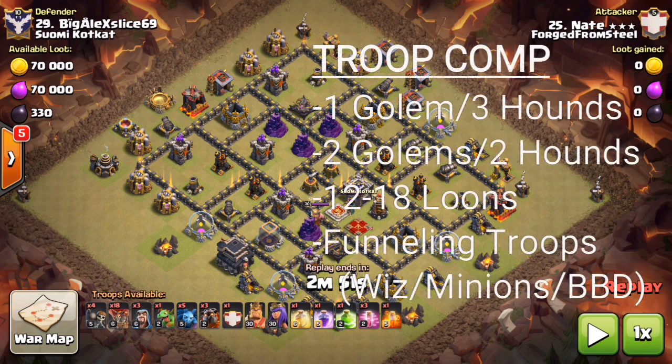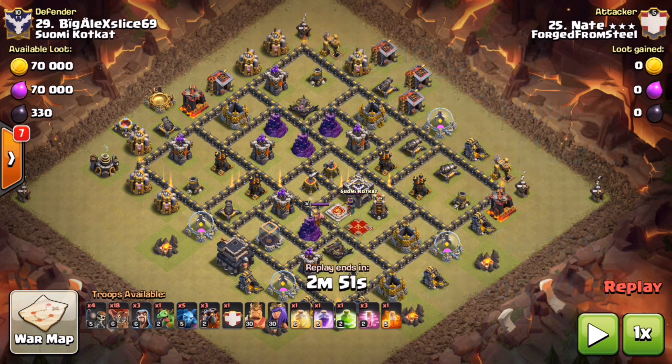For troops, if you're bringing one golem for one air defense, that leaves you three hounds for the other air defenses. In this example, Nate actually gets two air defenses for one golem, which is why he went with a maxed one in the clan castle. If you have two golems, that's usually for two air defenses, meaning you have a couple hounds for the air defenses on the back end. Anywhere from 12 to 18 loons, contingent on how many air defenses your kill squad takes out. Funneling troops can be wizards or baby dragons, and you don't have to invest a lot into the funnel for CB — Nasty Nate does have four wall breakers because he can get a nice clean break.